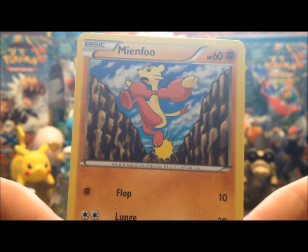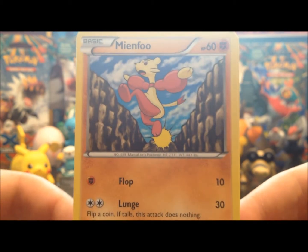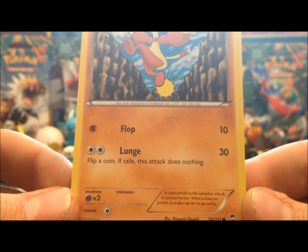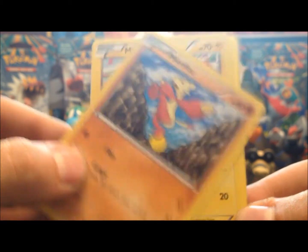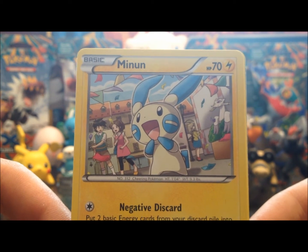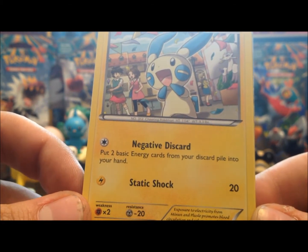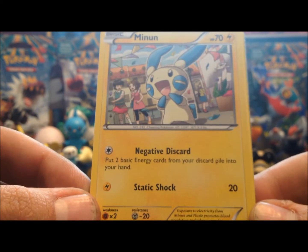We got Mienfoo who looks like she's kicking a rock — or jumping off of it. Anyway, 60 hit points, Flop does 10 damage, and Lunge could do 30 but if you get tails it does nothing, so it's kind of a high risk, high reward type thing. We got Minun which looks like it might be a recycled picture from an earlier card, 70 hit points, Minus discards and puts two energy cards from your discard pile into your hand — that's pretty useful — and Static Shock. This is actually a really good card.